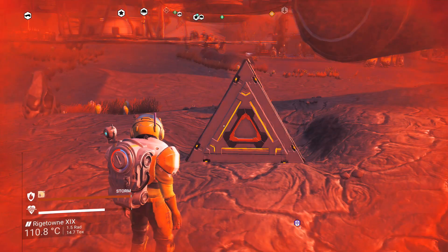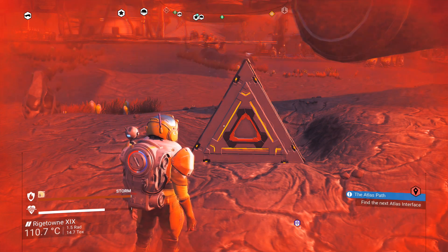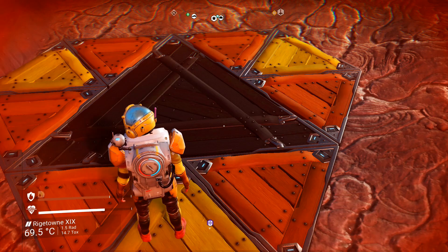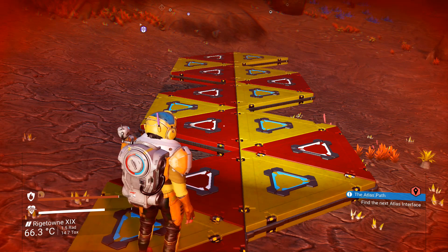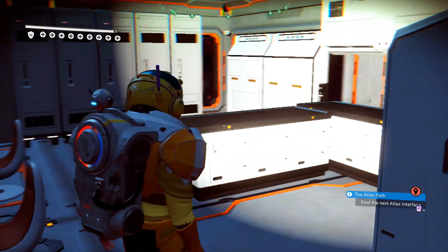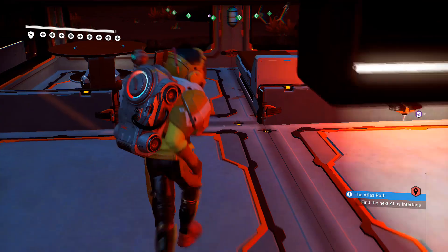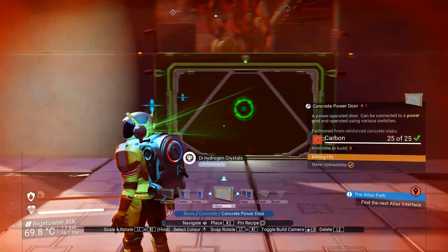We now have triangles as building parts — insert Illuminati joke here. They all cost one salvage data to unlock. There are two varieties: the regular triangle and a small triangle, for all three materials — wood, metal, and concrete. They are very cheap as well: 10 carbon and 5 carbon respectively, and 10 ferrite dust and 5 ferrite dust respectively. There are also significant changes to building quality of life behind the scenes. Standard parts have been optimized, allowing more objects to be placed within the complexity limit, including on the freighter. The accuracy of suggested snap points has been improved and the preview hologram for building parts has been made more clear.